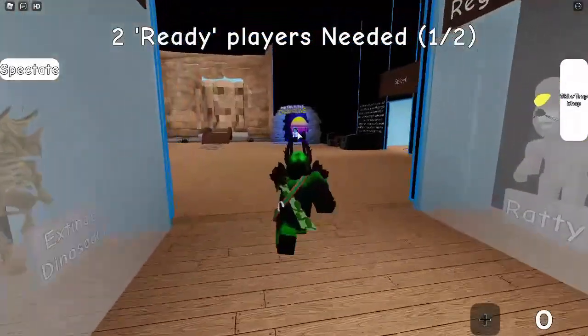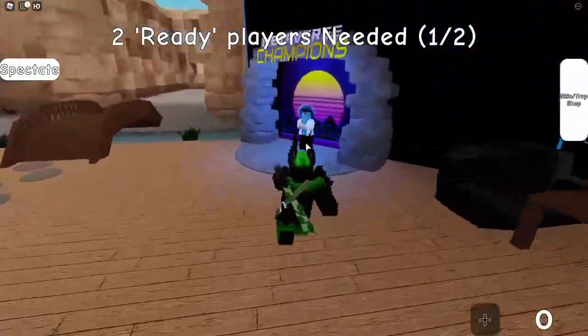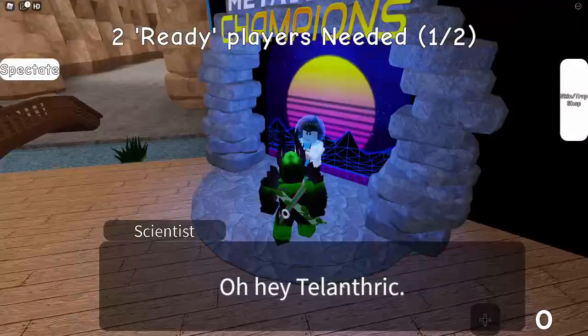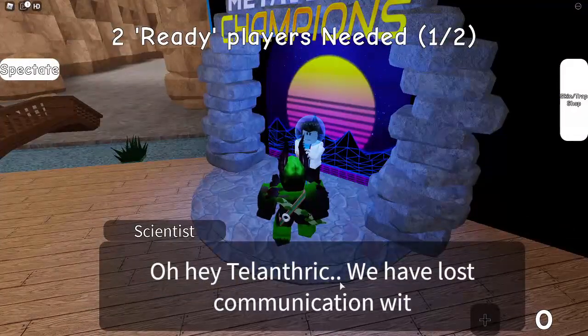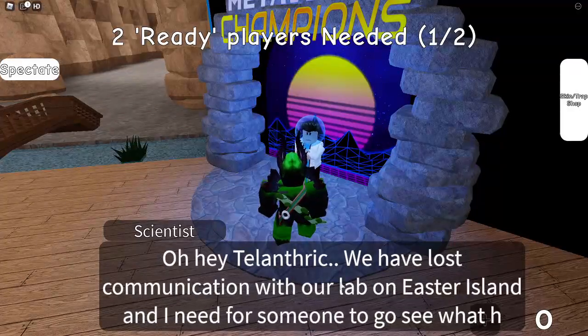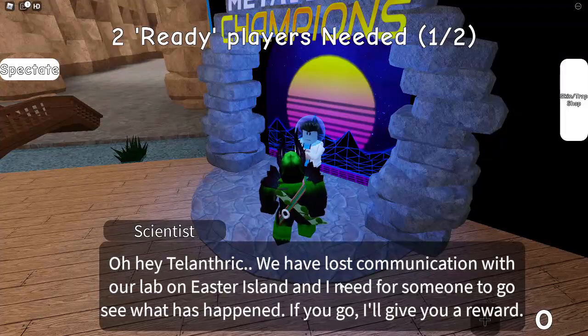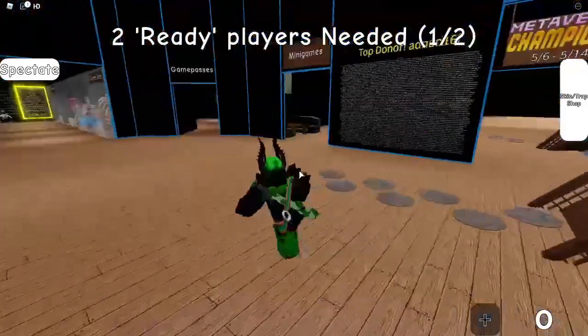Anyways, once you spawn, go over to this guy in the lobby and then you can talk to him. He will say, we have lost communication with our lab on Easter Island and I need for someone to go see what has happened. If you go, I'll give you a reward. So we need to go to the Easter Island map.